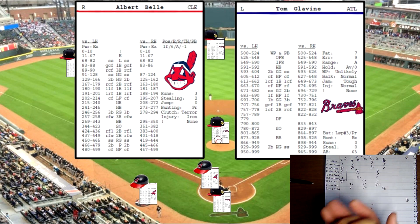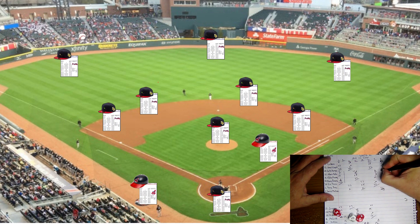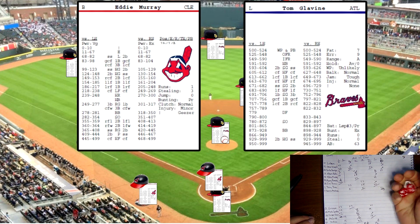Albert Bell up with one out, man on first and second. Rolls 732 on the pitcher card versus a righty — high fly to left field for the second out, runners hold. Eddie Murray up with two outs.